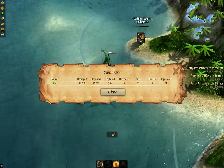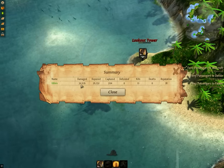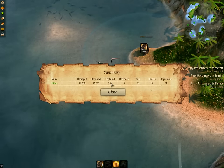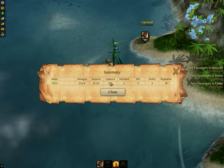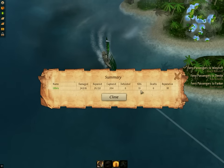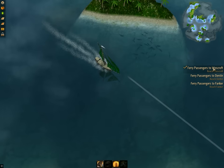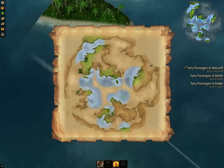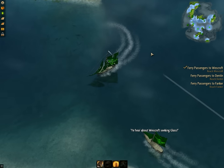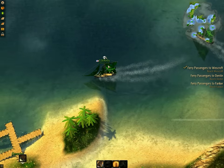I just went ahead and finished clearing up and capturing all the towns and guard houses. It looks like we did about 34,000 damage and took about that much damage in doing so. Captured 204 — I don't know what that means; I did not capture 204 different things. Defended zero because nothing ever got attacked while I was around. 11 kills and gained 18 reputation. So you have the option to either quest here and return after a while, or just go ahead and return now. I'm going to do these three last quests and then probably call it an episode.